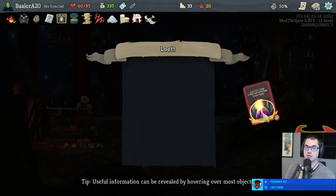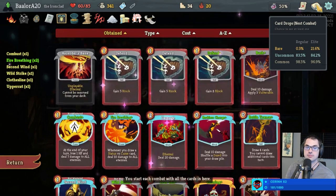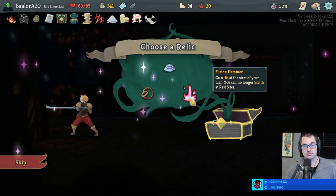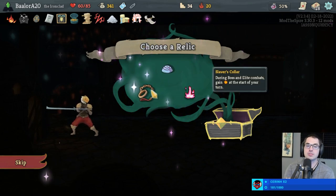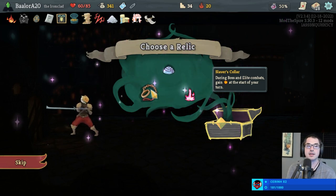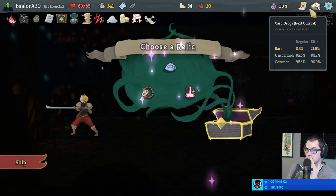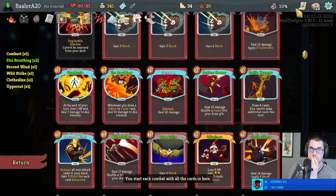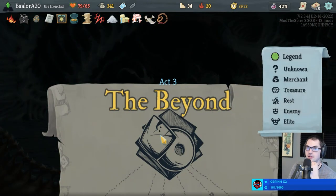Now we're looking for ideally Dark Embrace, but also Feel No Pain or Dead Branch, or any number of other things. With almost every card in this deck upgraded, it seems exceedingly reasonable to take Fusion Hammer — we can no longer Smith at rest sites but we get extra energy every turn. Could go Runic Dome instead, or maybe more reasonably Slaver's Collar here, which will only give us bonus energy during boss and elite fights but allows me to upgrade a couple of times.